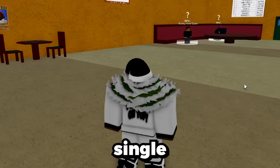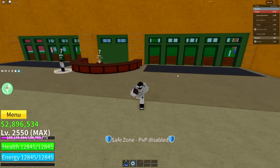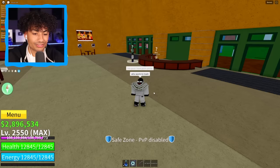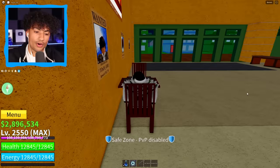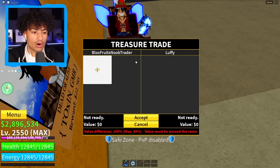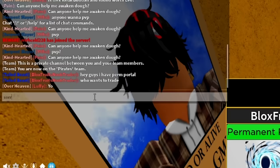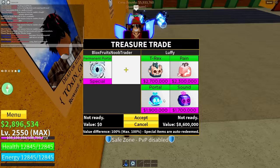Brand new server and it looks like nobody's here. Are you serious? Not a single person? Bro, there are people in this lobby — where are they at? I have perm portal, who wants to trade? Is there anybody out there? I'm gonna sit down and hopefully somebody shows up. I've been waiting here for a while now and nobody's here. Someone's here — they put up a T-Rex. Is that all you got bro? Pained fruits? Portal? Sorry, that is not enough — I'm gonna have to cancel this trade.